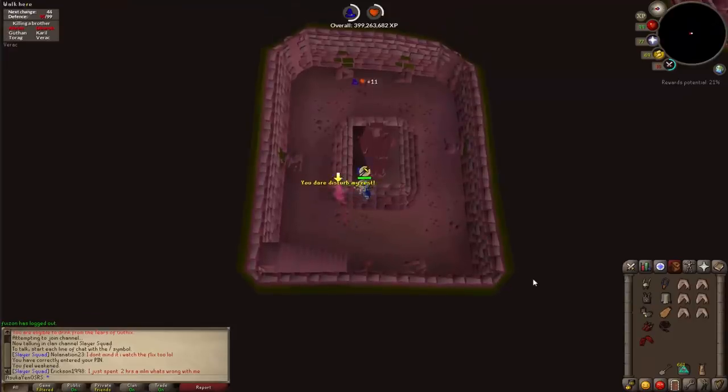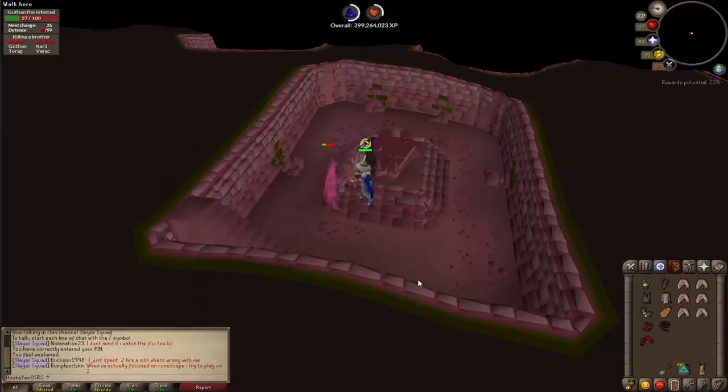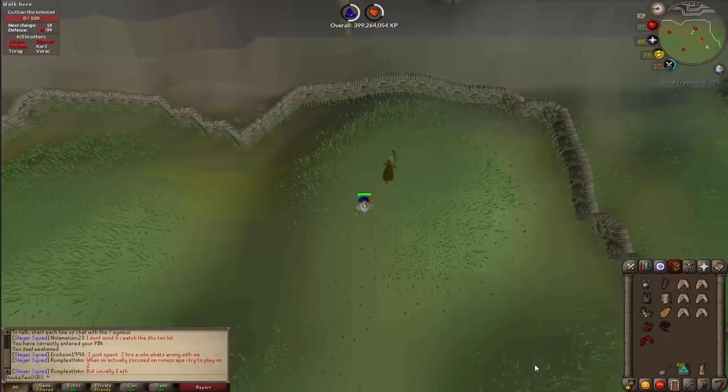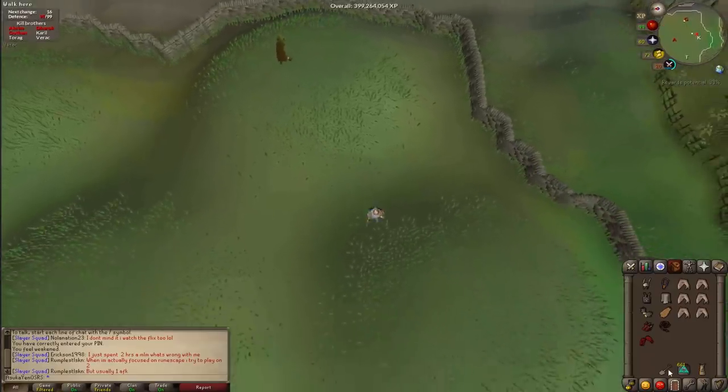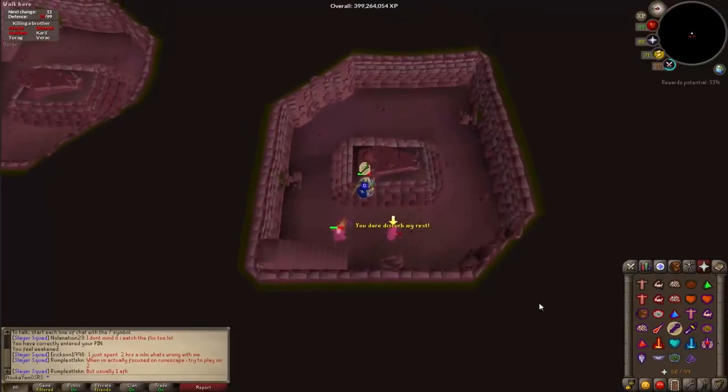Barrows is a mini game where you kill six different brothers — the barrows brothers. Killing each brother gives you a chance to loot a chest at the end of the run for a chance at barrows items. You can only get items from brothers you've killed, so if you only kill Dharok, you can only get Dharok's items from the chest. This is why you always want to kill all six brothers.